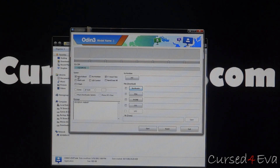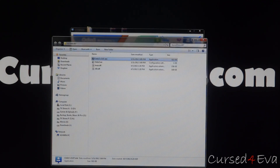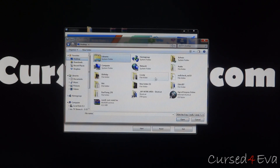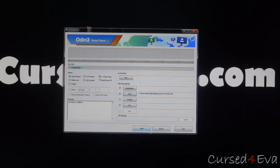By default, the auto-reboot and f.reset time will be the only two checked — leave it as it is. Now hit PDA and select the other file that we downloaded, that is link 3 — cwm6 root note2.tar. All you need to do now is hit Start.